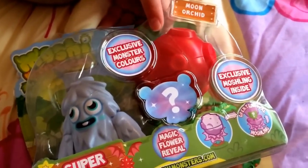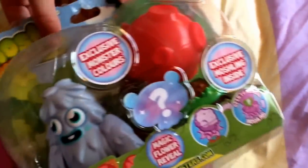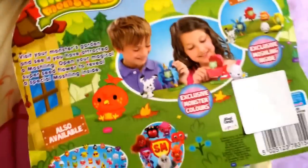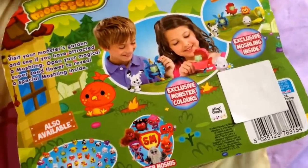Then we have a Red Moon Orchid, and it says exclusive moshling inside and magic flower reveal. The back just says something about collecting and shows them with the super seeds. So let's get opening!